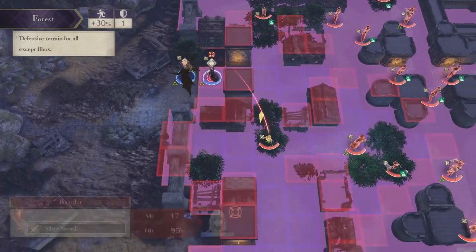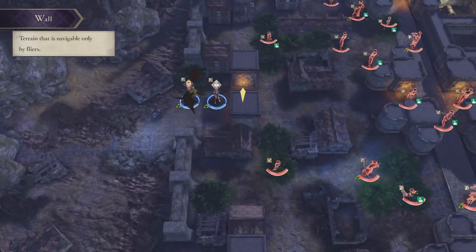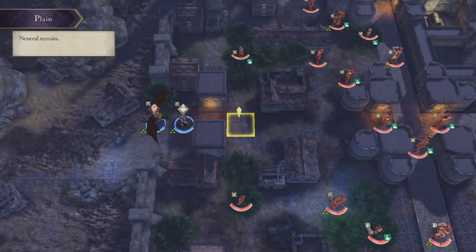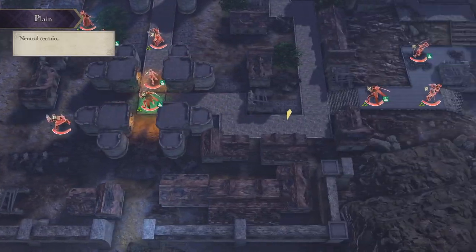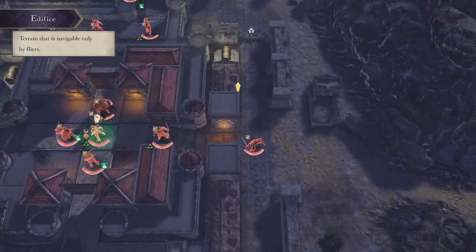And that is all due to the restrictions the game places on the player. You are not allowed to customize anything about your characters before starting this map. Whatever weapons, abilities, classes, battalions they had in the last chapter, they have now — aside from the lord who gets a special class promotion and relic weapon.